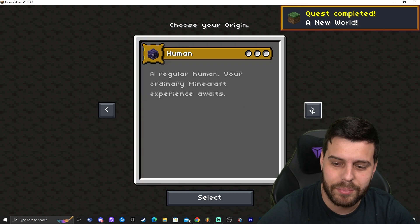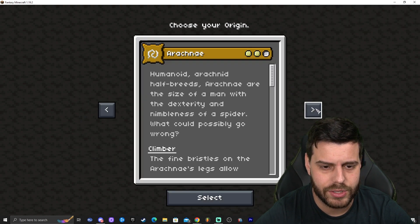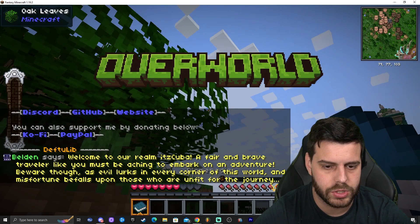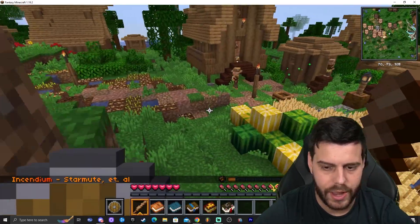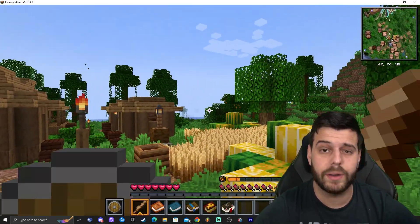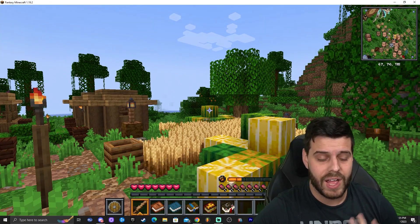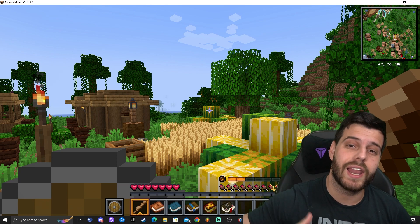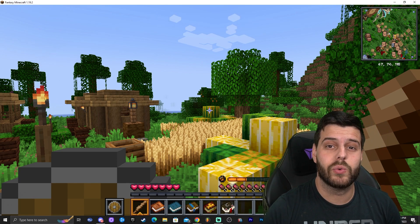I clicked on Single Player and created a world, and after another minute the modpack finally launched. You get to select your origin for the game — I chose Mage. And you're inside the modpack! That's Fantasy Minecraft — that's pretty much how to download and install it. I really hope you enjoyed this video; if there's any tutorial you'd like to see, let me know in the comments. Bye!